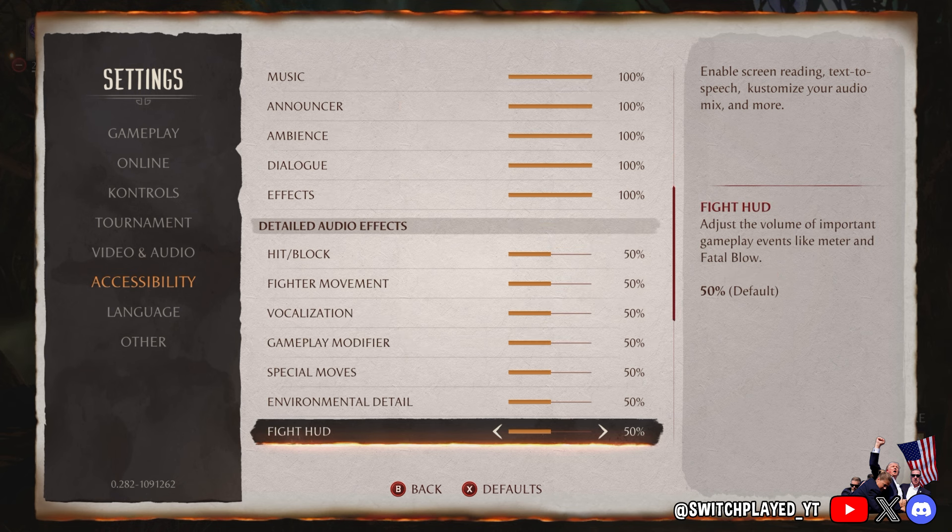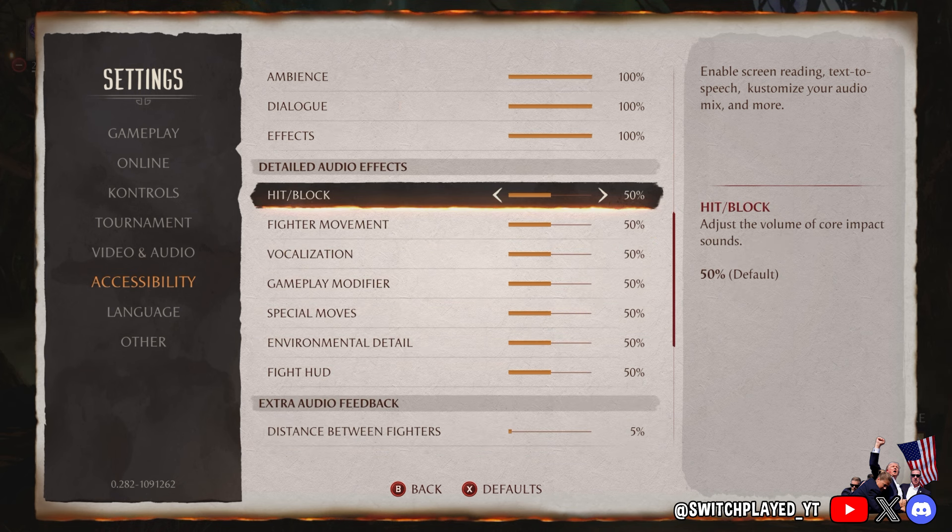All you have to do is go to Settings, and then instead of going to Video and Audio — which is where I went first to adjust audio settings, because it literally has audio in the name — you don't want to go there. Instead, go to Accessibility and then scroll down to where it says Detailed Audio Effects.